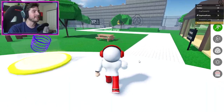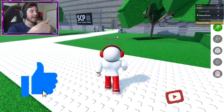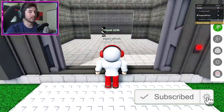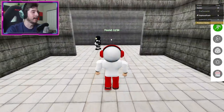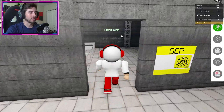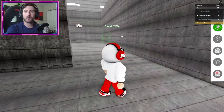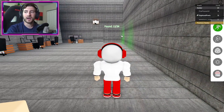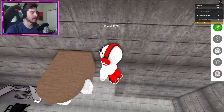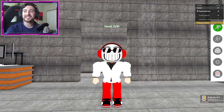Next up is SCP-343 — this is going to be inside the SCP facility. Go ahead and enter; we're going to the second floor. Go up the ladder and then go to our left. Right there is gonna be SCP-343 — I don't know why it's an old man, but okay.